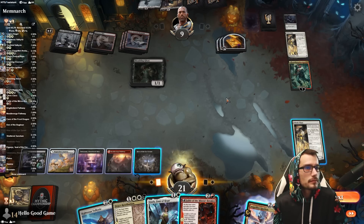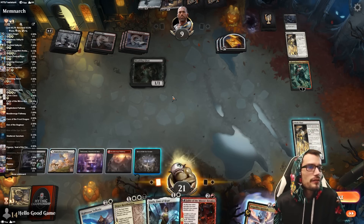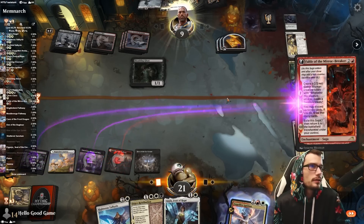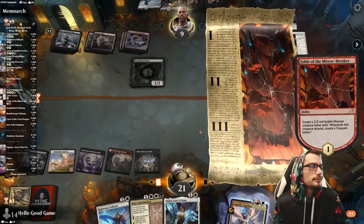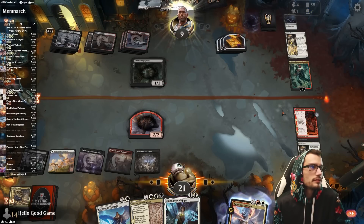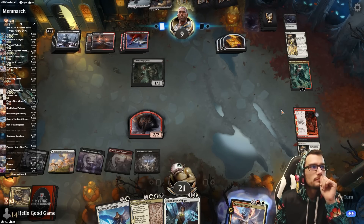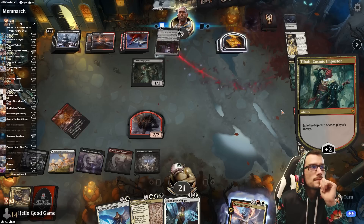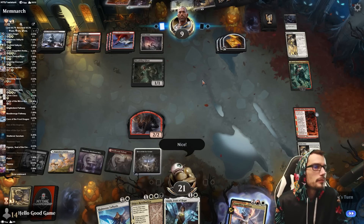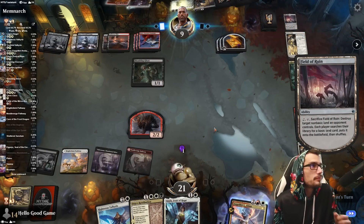That's very good for them. With another Blood on the Snow, they might have gotten us here. I can't find that second white source — almost regretting the red. I don't want to just play into another Blood on the Snow. All right, that's probably going to be game. I don't know how we get around Tibalt and Onyx now.